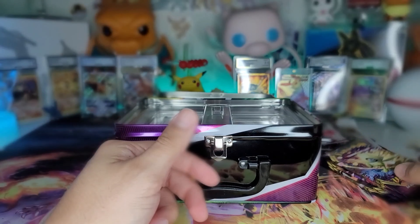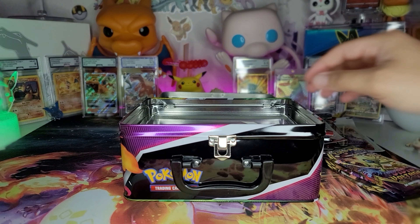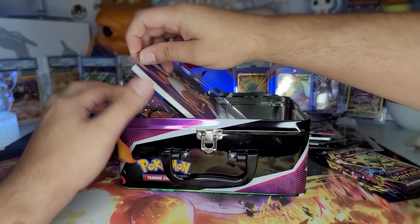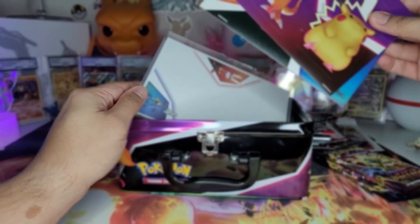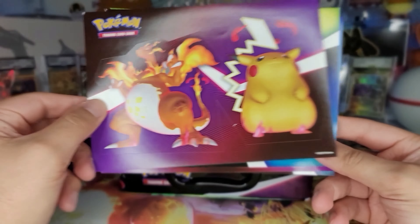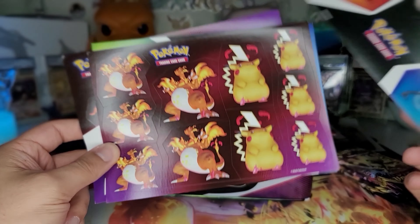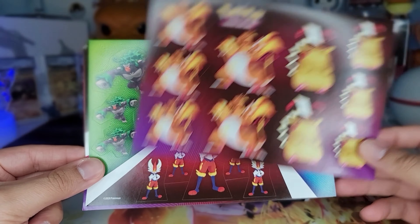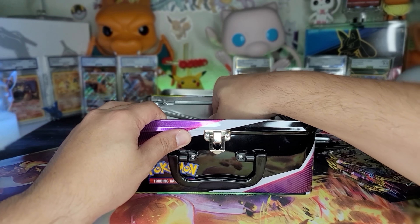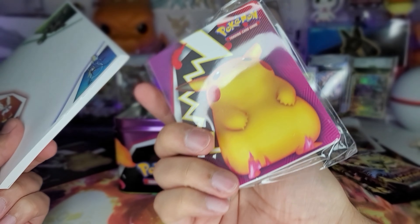And two Vivid Voltage packs. I was hoping there might have been some Darkness Ablaze, but there's the code card for y'all. We got some stickers here - Charizard, Pikachu VMAX stickers, Cinderace, Inteleon, and Rillaboom, and then a whole bunch of Charizard, Pikachu, and the starters. Got a little notepad here and then of course the binder to put your Pokemon cards in.